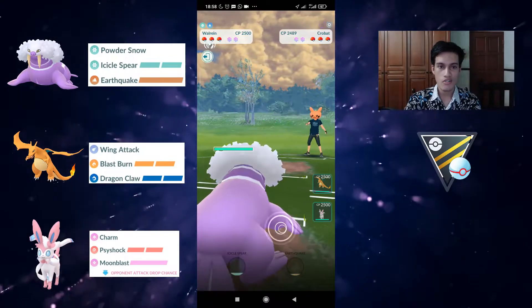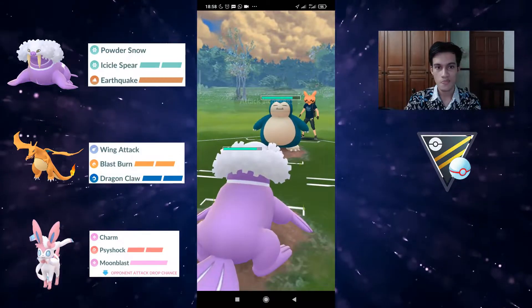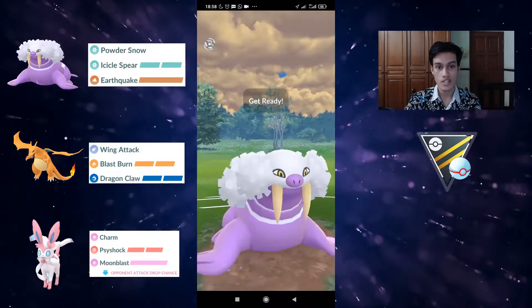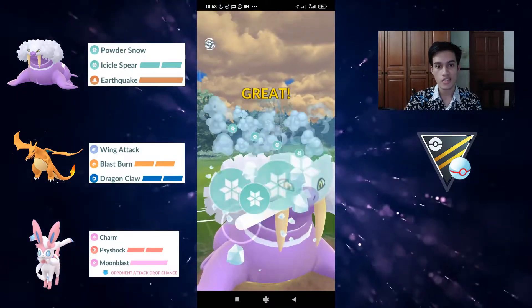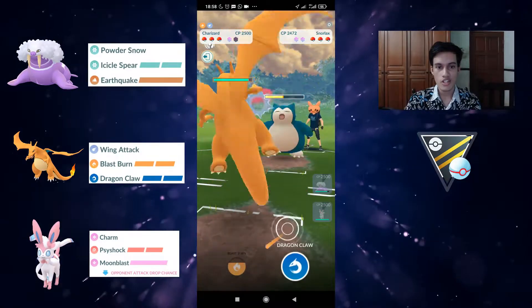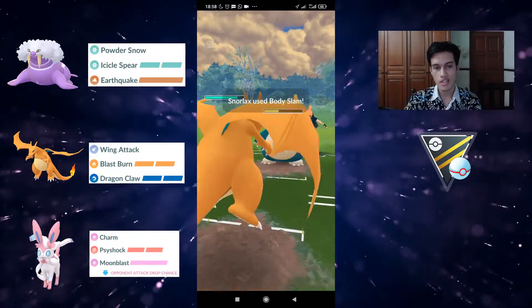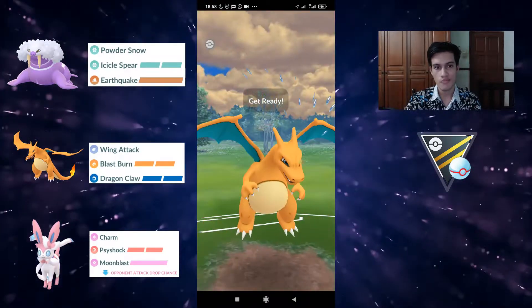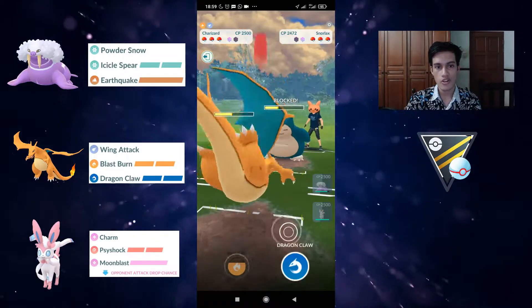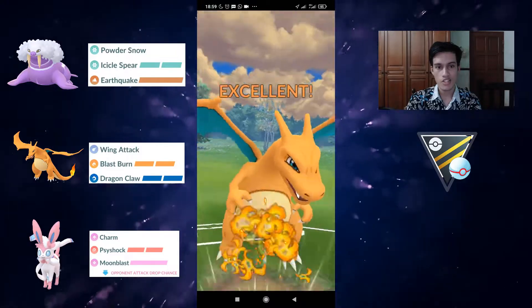Last game — another good lead against Crobat, another safe swap against Snorlax. There are so many people running Crobat leads with Snorlax safe swaps, but it makes sense: Crobat is weak to Ice-type and Snorlax deals with that via Superpower, while Snorlax doesn't like Fighting-types which Crobat handles with ease. This time they didn't shield the Icicle Sphere bait. We let the first Body Slam go, then try for a Dragon Claw bait to get shields out of the way.